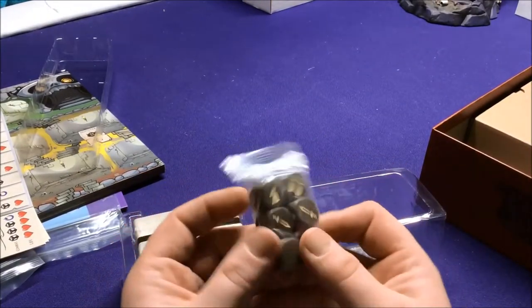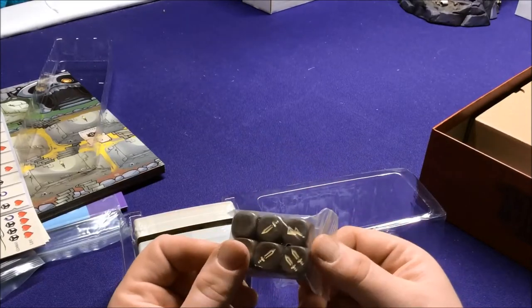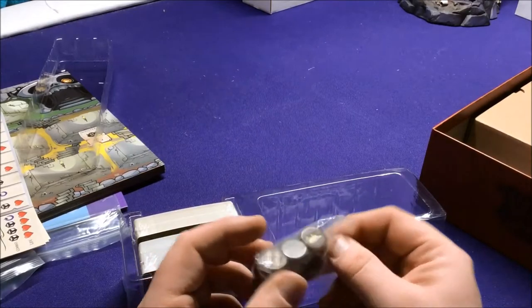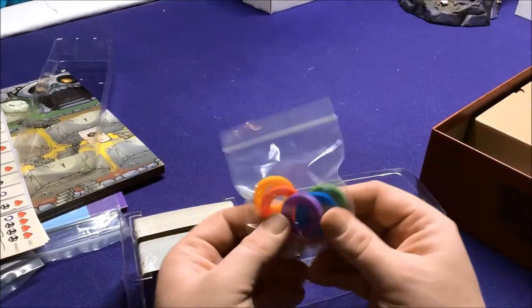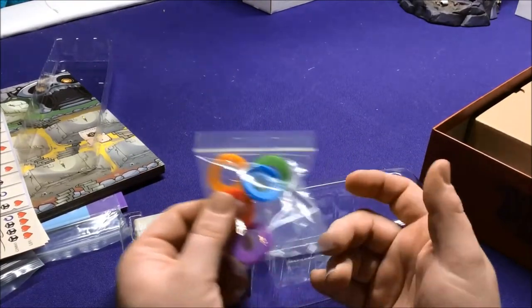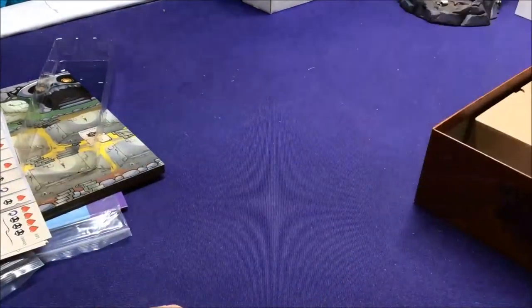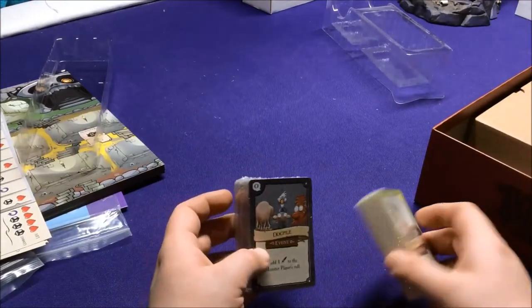We have our generic brown dice — one sword, two swords, lightning bolts, shields, and some blank sides. We have little colored rings to go on the bottom of your characters so you can keep track of who's who more quickly, especially when the miniatures are all similar.